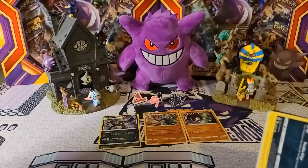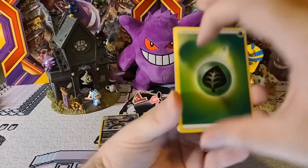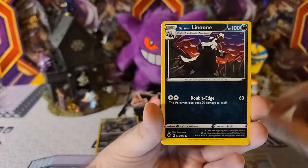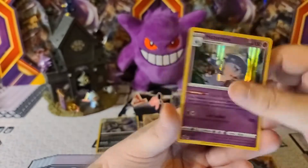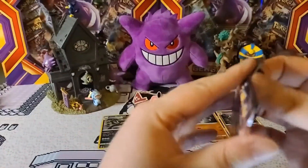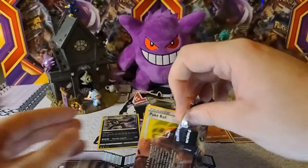Now we're moving on to the Ballonlea Gym — I'm pretty sure I butchered that one. Let's see what they have to offer. Grass Energy — bad. The Cinti, Team Yell Grunt, Pokemon Center Lady, Galarian Meowth, Vulpix, Rockruff, Scraggy, Galarian Zigzagoon — Machop is the reverse and Hatterene is the holo. Four holos so far, no duplicates — looking good. First pack from that gym, not too great.